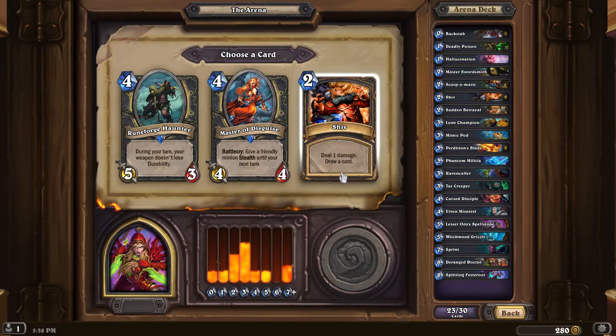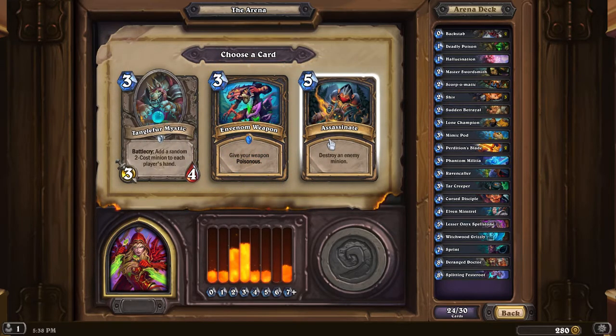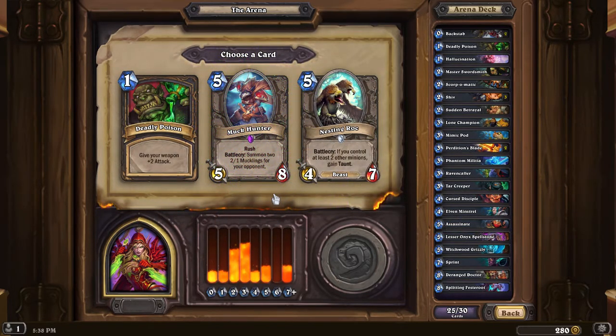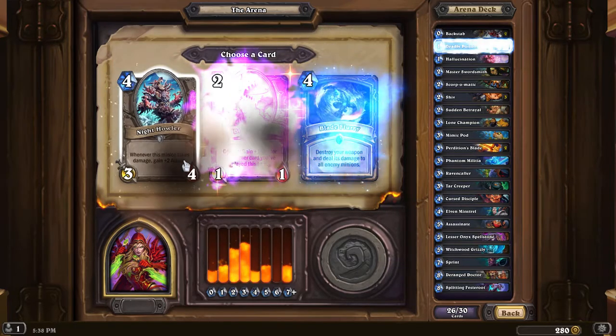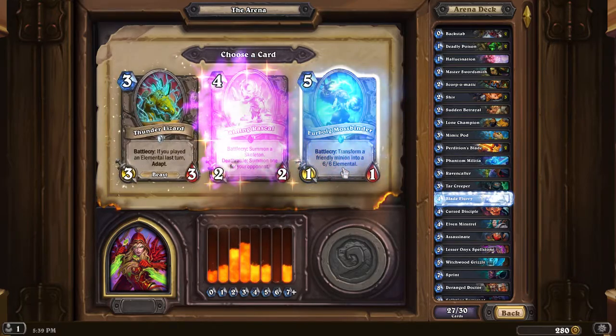I got a lot of threes here, we need a six. Draw one card. Give a friendly minion stealth. During your turn, you lose weapon — don't. Let's do the stealth. Destroy a minion — let's destroy. Rush, battlecry, summon two for your opponents — no, I don't like giving my opponents anything. Battlecry, if you control it, two other minions gain taunt. Give your weapon plus two — I like that, but I intend to go a little cheaper. Destroy your weapon and deal its damage — no. Gain one for each card that you've played. Whenever your minion takes damage, gain two attacks. Let's destroy the weapons.